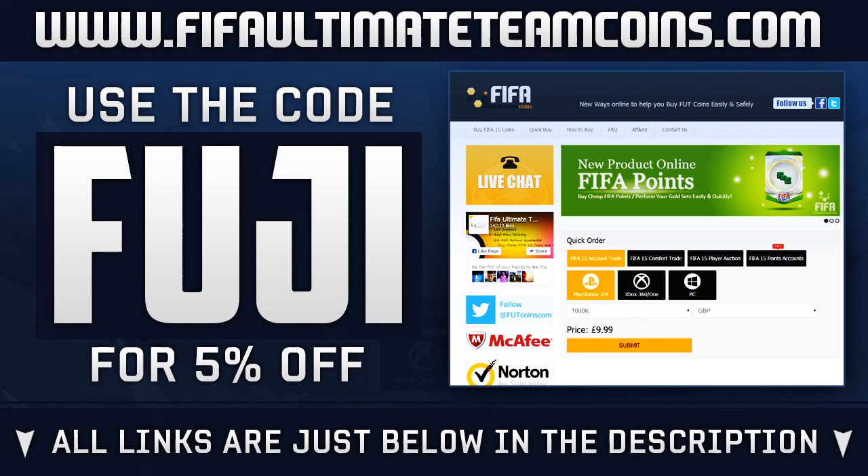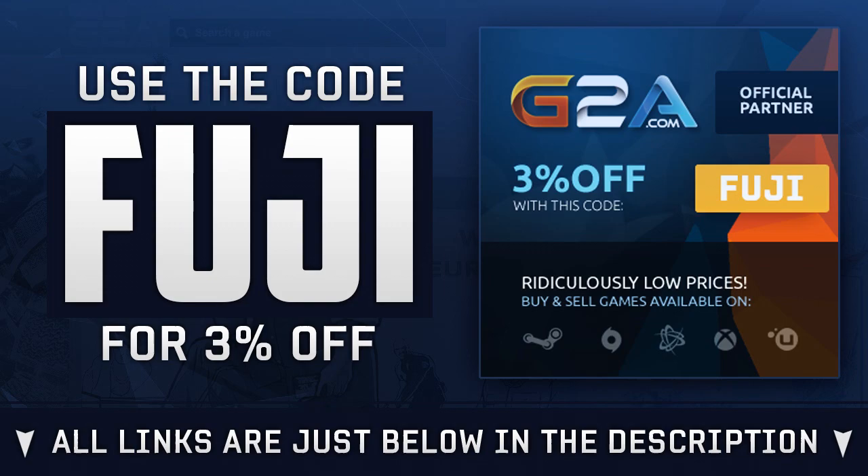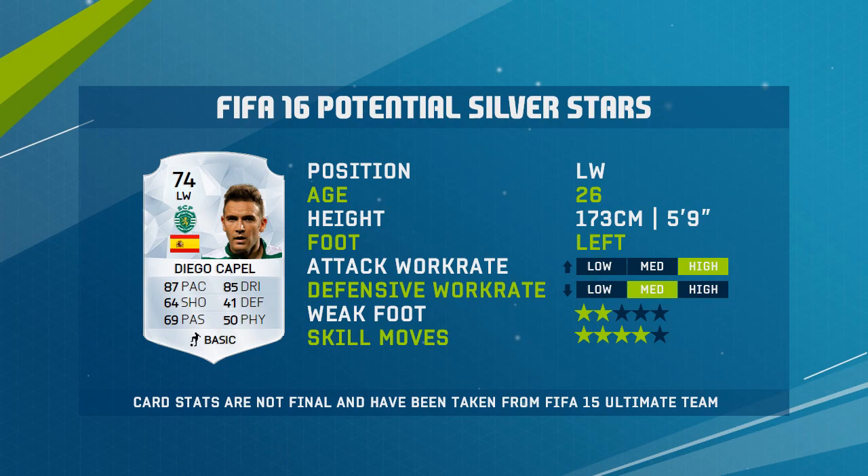As you know, if you are needing some Ultimate Team coins before we start, FIFA Ultimate Team Coins is your place. Go to my code 'fuji' for five percent off. Or if you need game codes or anything gaming related, the best time to buy is now — head over to G2A and use my code 'fuji' for three percent off your total order.